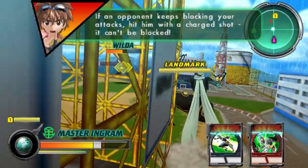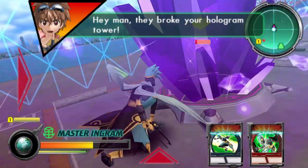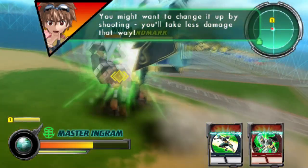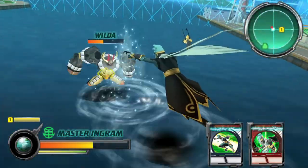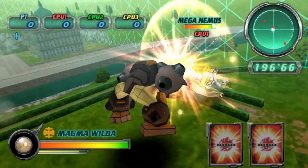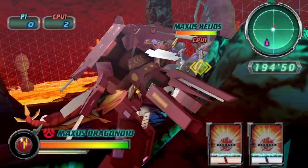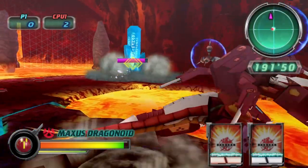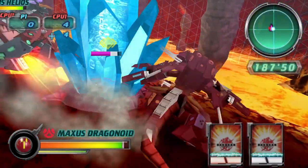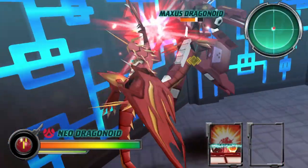Aside from story mode, there's also a battle mode, and here you don't just do one on one. There are three types of battles: Duel, which is two Bakugans fighting until one is knocked out; Free for All mode; and Destruction Battle, which is two players trying to gain more points than the opponent by hitting and destroying vexos crystals within the time limit. In battle, there are also attribute advantages, which offer more depth to the gameplay.